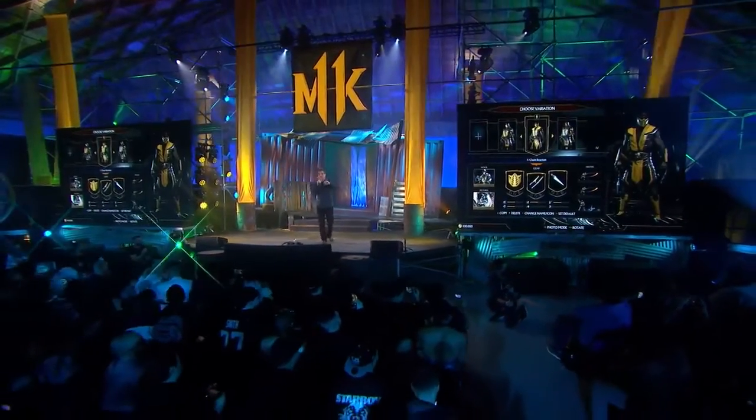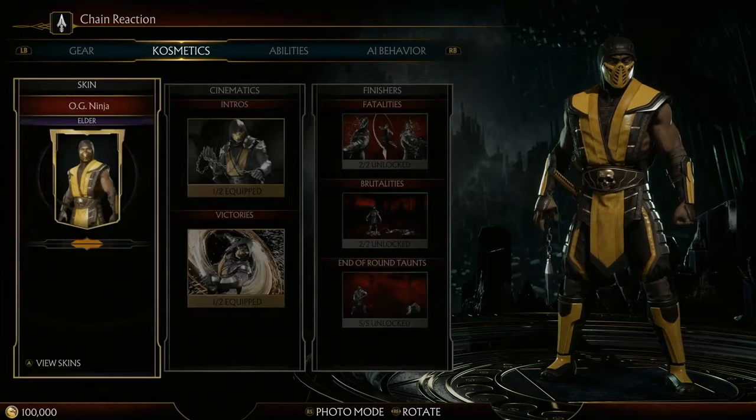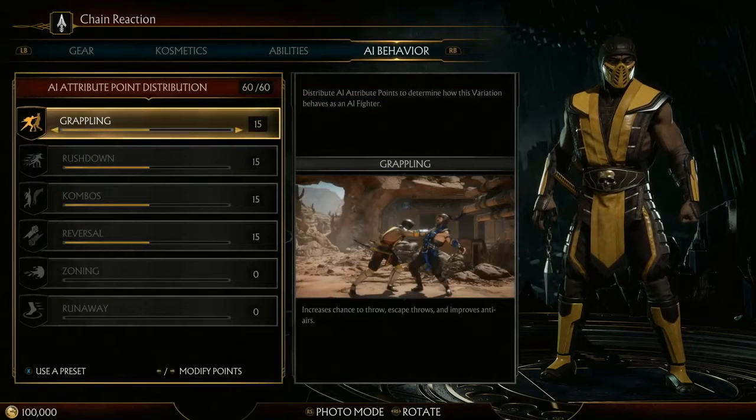We're going to quickly talk about custom variations. On this player's screen, players can create, modify, and collect multiple versions of every character. There are a ton of features you can customize — from the costume pieces, the intros, the victories, as well as a huge variety of skins.